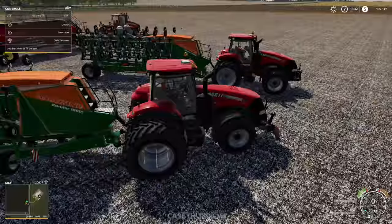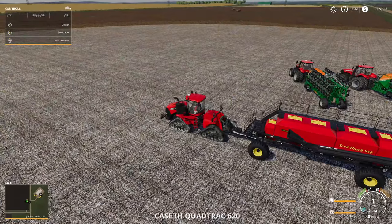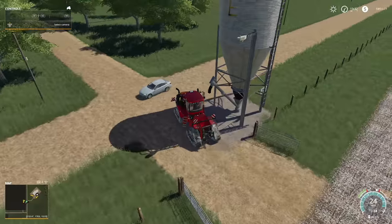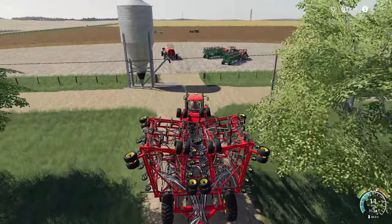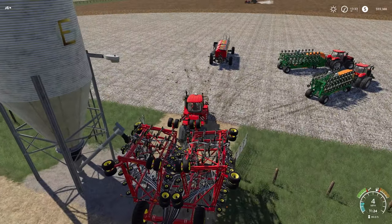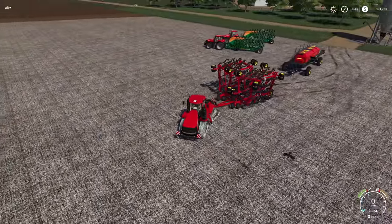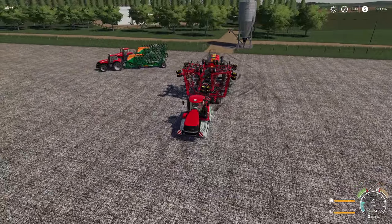Usually this tricks it into thinking it's not supposed to be doing what it's actually doing, even though it is. Look at that — tricked again! We've got about 18,000 liters of seed and 16,000 liters of fertilizer in here, so we're good to go. We do need to fill those guys up over there though. They are about finished which is nice.